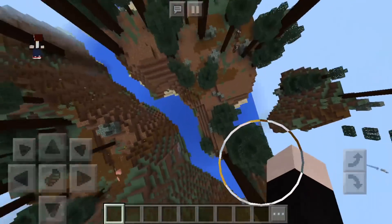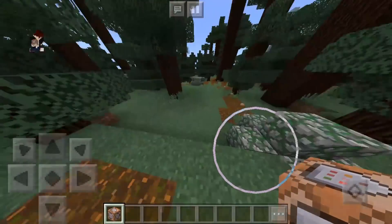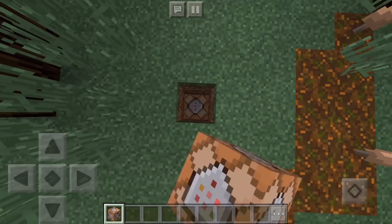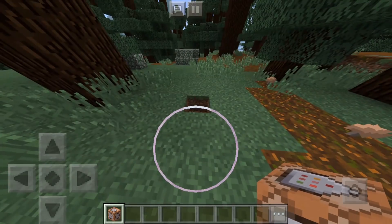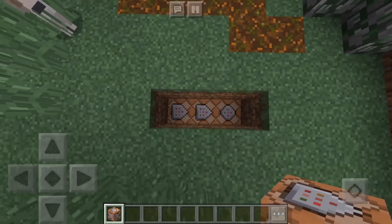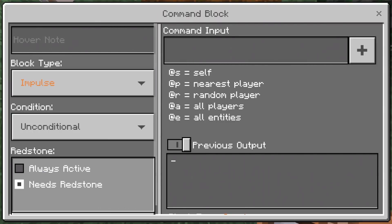Today I'm gonna be talking about how to make the lucky block in Minecraft. I'm gonna place a command block like right here or something. Actually, like this, and now you're gonna modify this one to repeat.